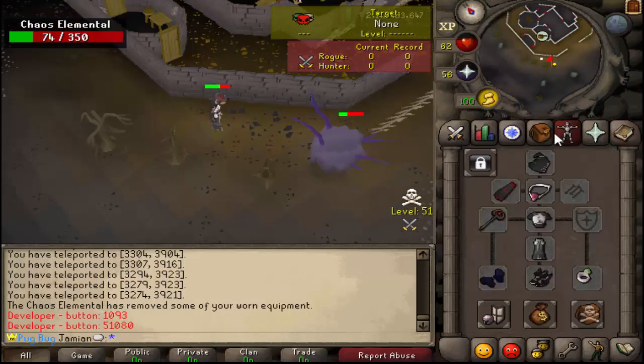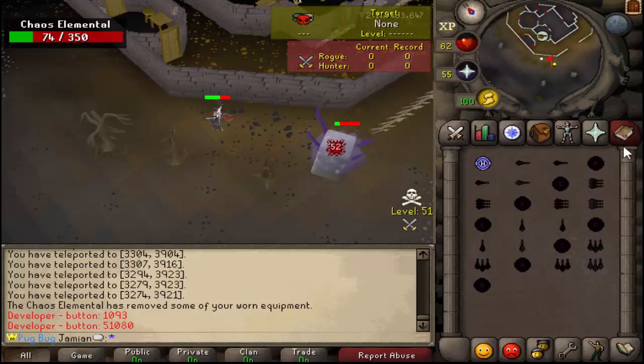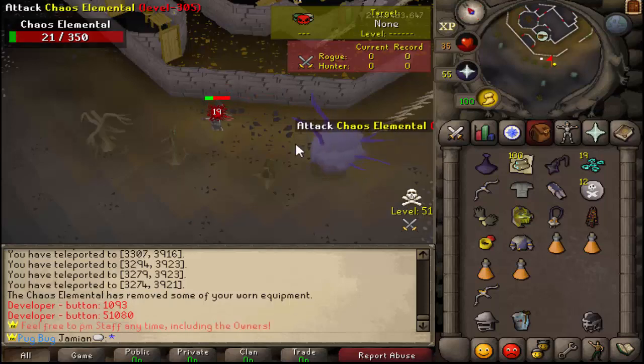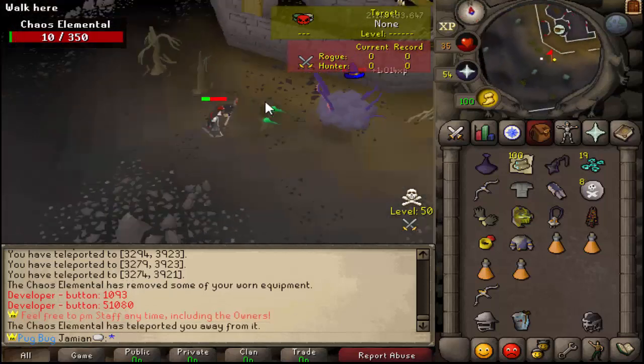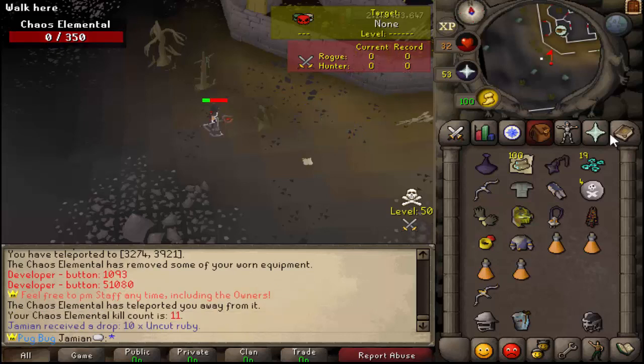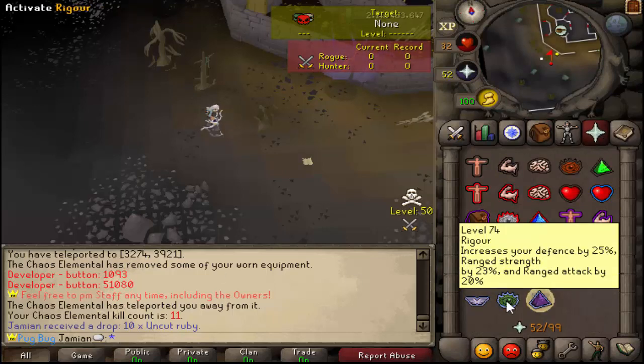It doesn't have an individual damage boost like a lot of other staffs. You might be wondering why the damage isn't what you've been used to — that's because it doesn't have an individual damage boost, it just has the wilderness effect. Maybe we should make that change. I don't think it has a damage boost on Old School either. Now let's show off the crossbow — basically the same thing. You can see these are pretty good.